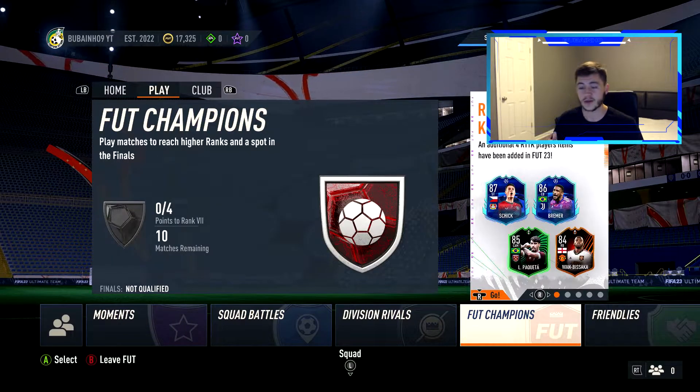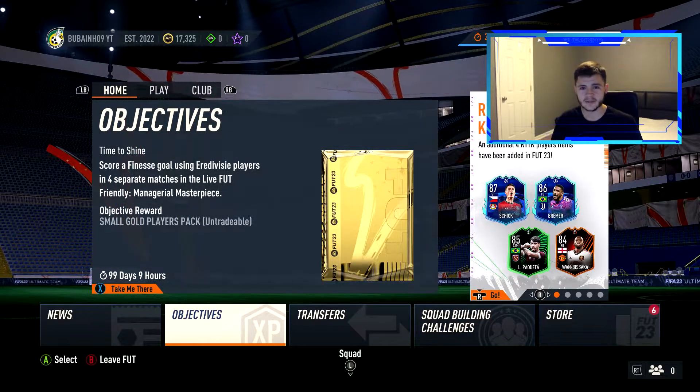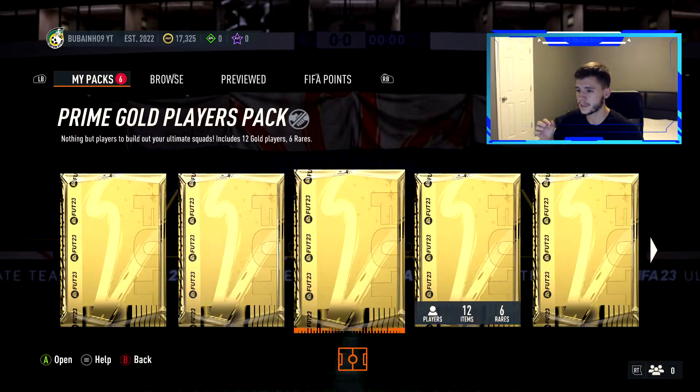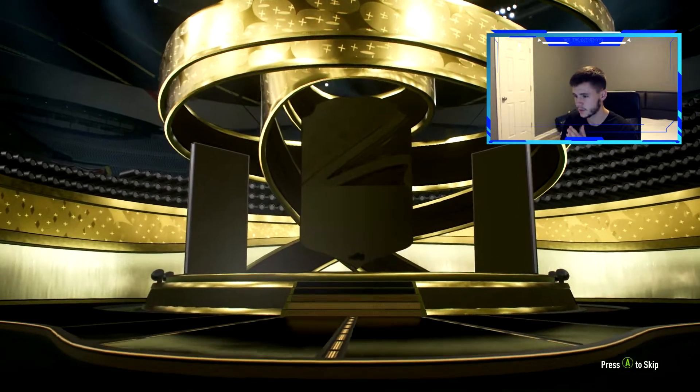I'm actually really excited — there are a lot of Road to the Knockout cards, icon cards, so many cards I haven't packed yet that I'd really like to get. Let's go ahead and start with our jumbo premium gold 26 packs. This is basically a 15k pack with two extra cards. First pack, boys — come on EA!